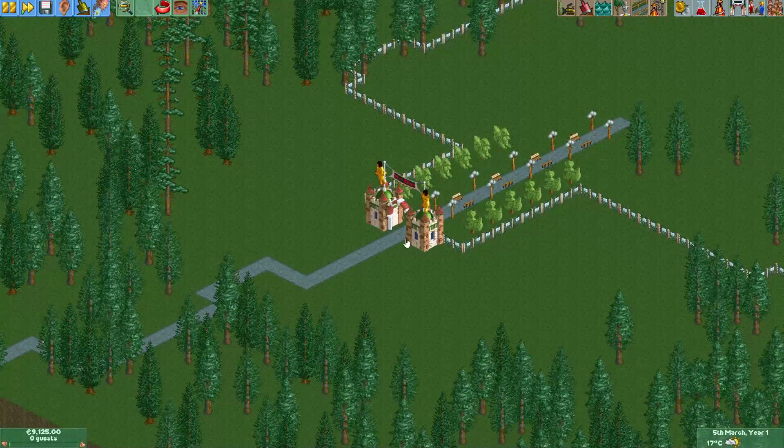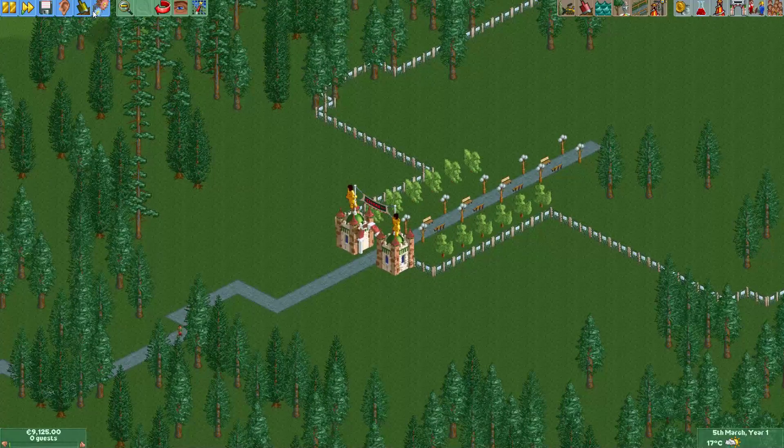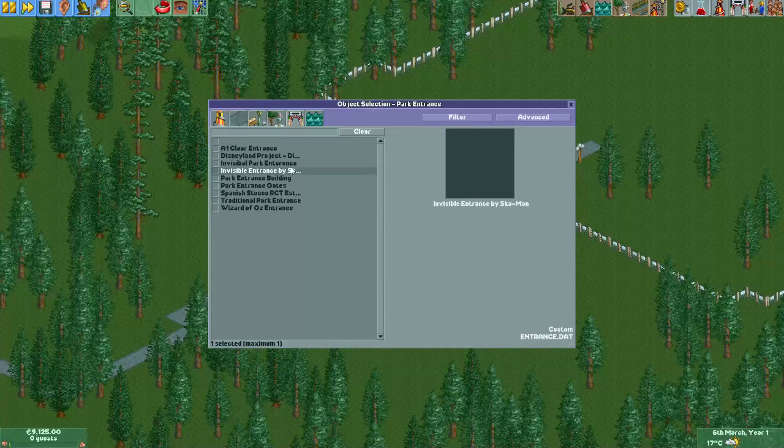There are two ways of doing this. The first method is the easiest method. It simply involves deleting the original entrance and replacing it with a clear entrance.